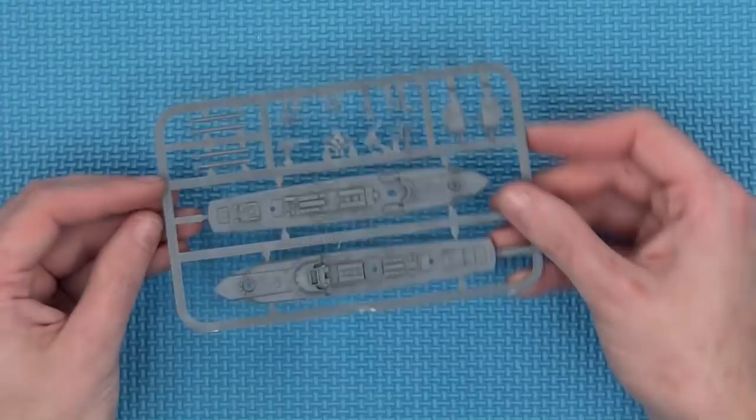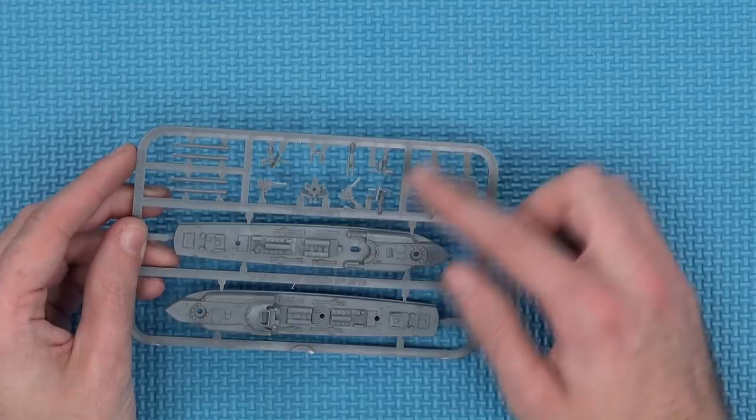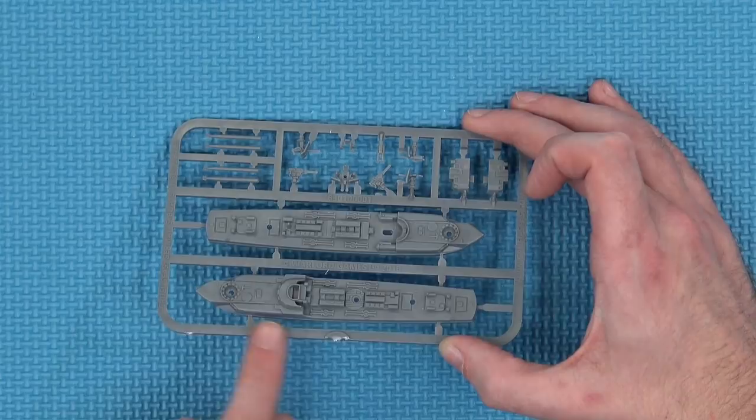You also get two sprues of bigger ships. Again, there are torpedoes on here, a small conning tower for the bridge, anti-aircraft guns, main guns, and the main hulls. It looks like the torpedoes will launch from within the hull itself, which is quite a nice touch.